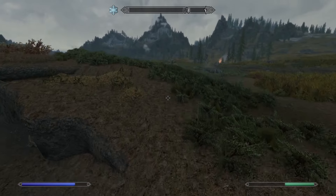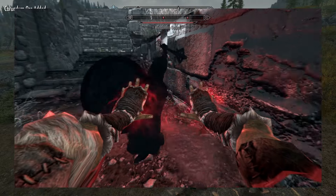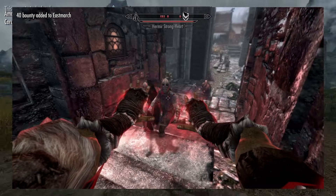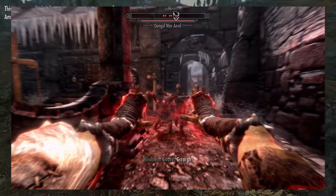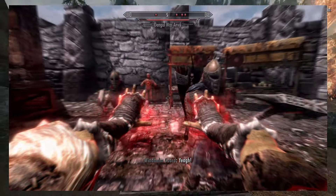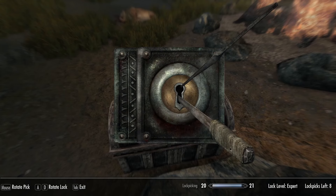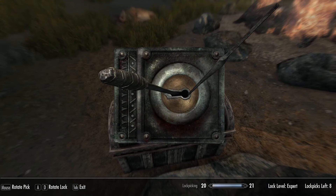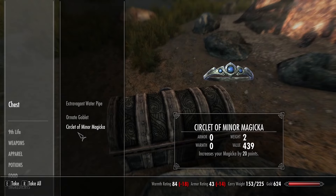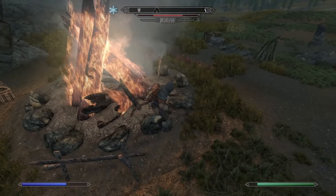Next we have Vampiric Drain, which depends on your level of vampirism. The longer you go without feeding, the more blood-starved you become. If you're not blood-starved at all, you absorb two HP per second and it costs six magicka. At maximum blood-starved, you absorb five HP from an enemy and it costs 17 magicka per second. It's cool that you can use it, but absorbing five points is nothing — you're not healing yourself much or damaging them much. Good for role-playing but ineffective.